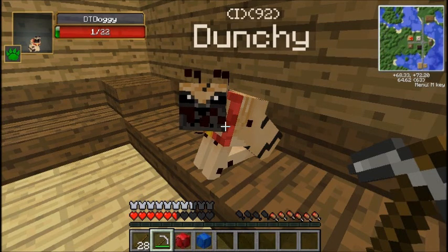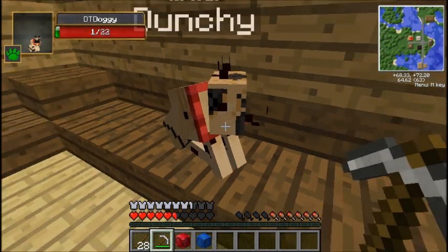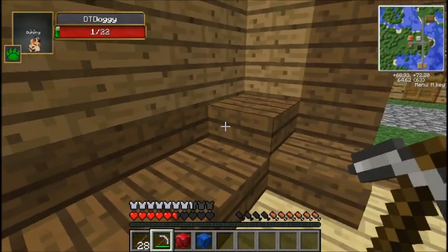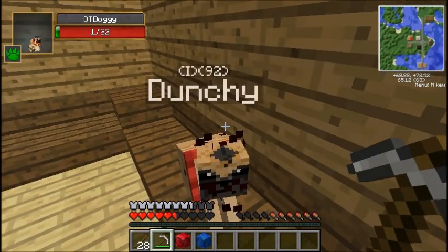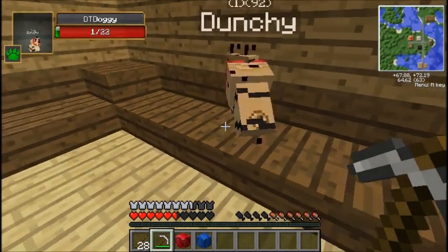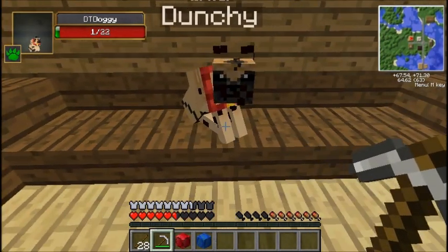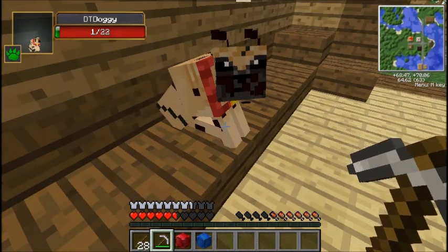Hey Dunchwags, what's going on? It's Dunchie here, and today we're doing another episode of Dunchcraft. That was Dunchie — this is Dunchie's new skin, guys. He is a pug, and he looks like a very angry pug, and I finally figured out how to get those textures on, so that's pretty sweet.